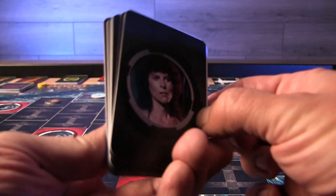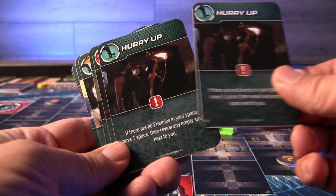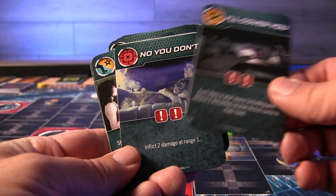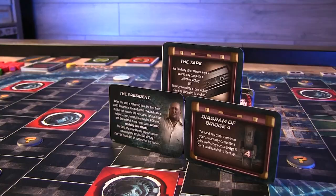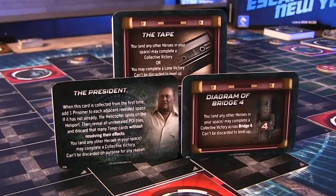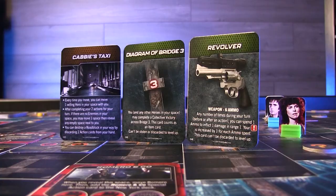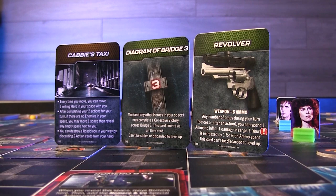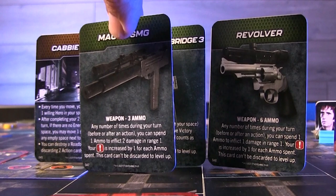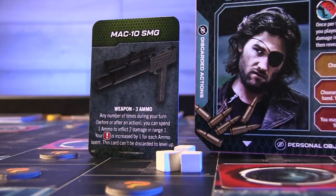You are trying to play together, unless you aren't and you're going for one of those personal objectives to betray your fellow players. I really like the co-op nature of trying to get out of the city, where you have to find the president, find his tape, and find the plans for the bridges so you don't get blown to bits when you try to cross. You have to have all those things in hand to cross the bridge and win the game. Each character has their own starting unique gear — Cabby has his taxi, Brain has a diagram of the bridge, Maggie has her revolver, and Snake has his SMG. These weapons have different amounts of ammo, represented by tokens placed next to them.